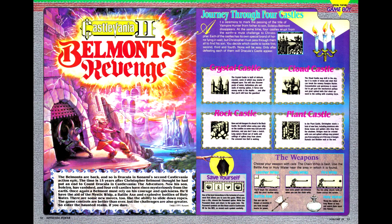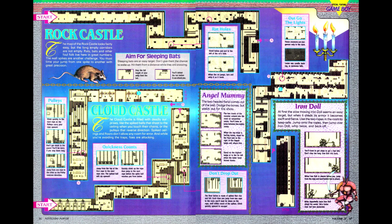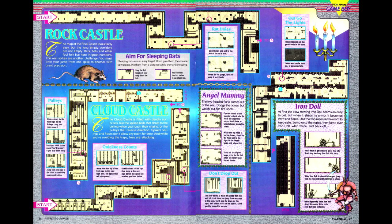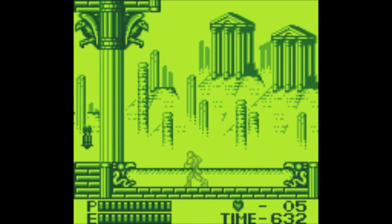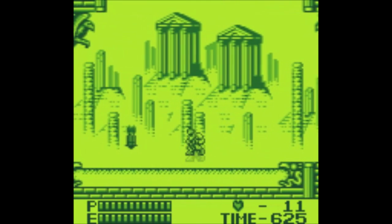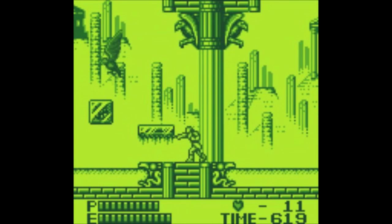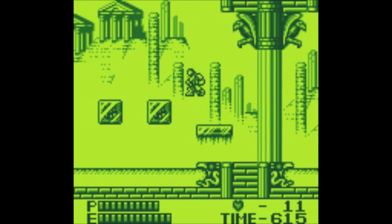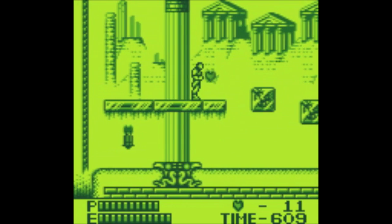Moving on to Game Boy titles, we have Castlevania II: Belmont's Revenge. I've apparently never covered the first Game Boy Castlevania, so I'll have to cover it in my next Best of the Rest roundup. The guide gives a rundown of weapons and power-ups, along with maps of the four main castles. Castlevania II: Belmont's Revenge is a fairly decent adaptation of the NES series for the Game Boy — the controls are comparable to the NES version, though the game eschews stairs in favor of vertical ropes, which it incorporates fairly well into the level design.